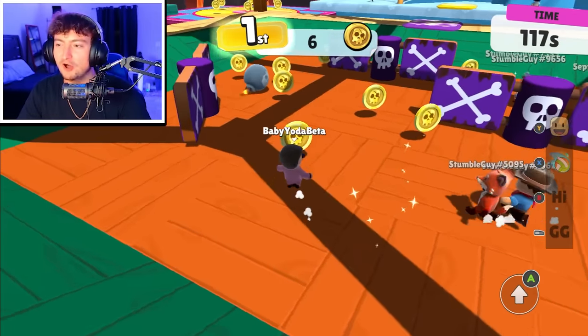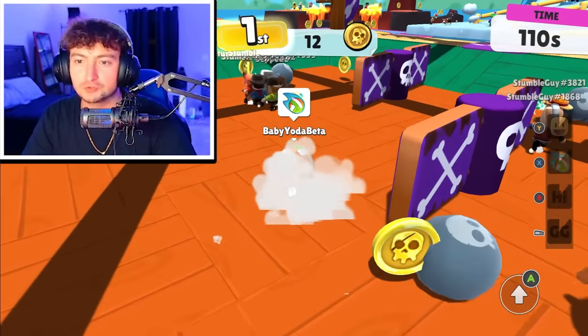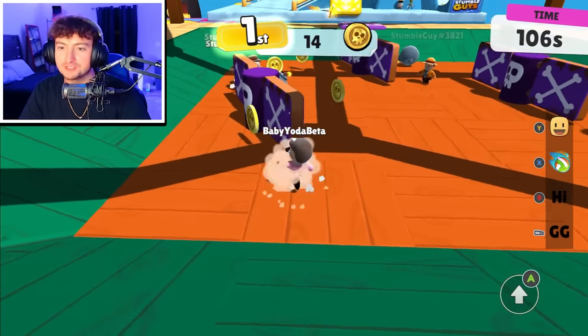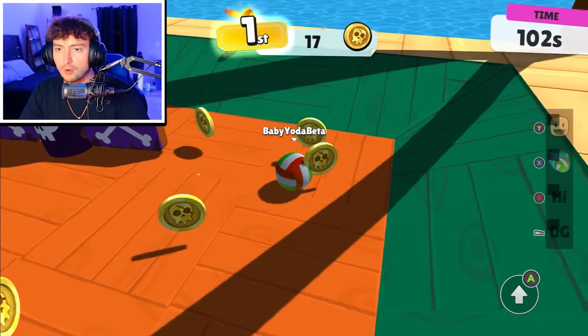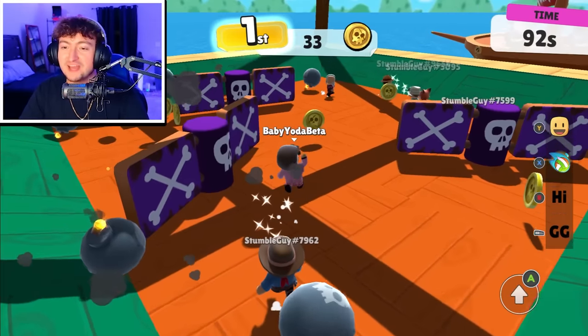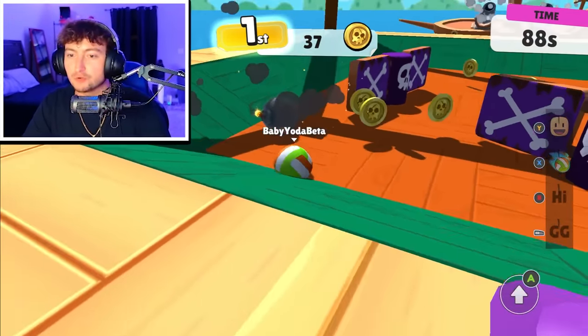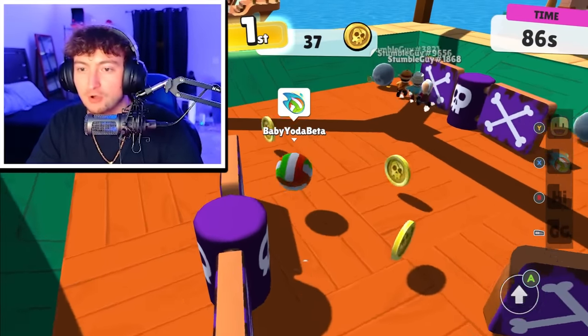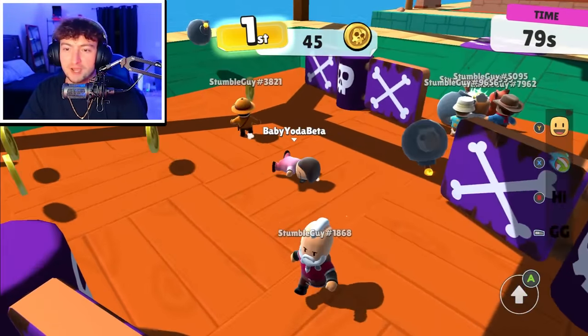Is it going to be useful on the Treasure Island map? Obviously it's going to be annoying to control. But the fact that you could dive across so much more ground is going to be absolutely insane. For events, this emote is crazy — you could just roll around the entire map collecting all the coins you wanted. Let's go on to the next one.